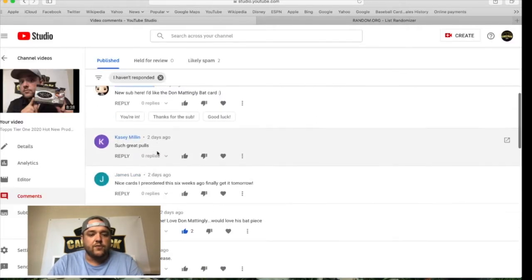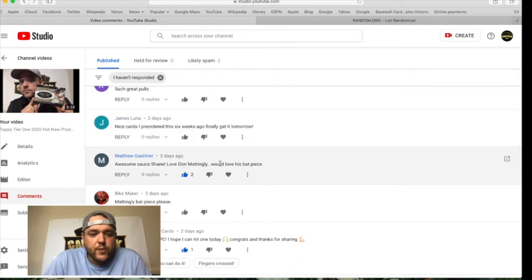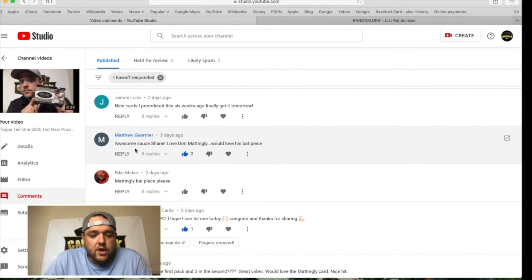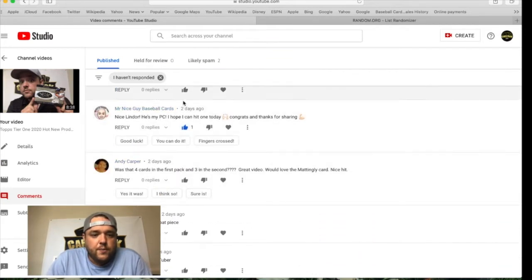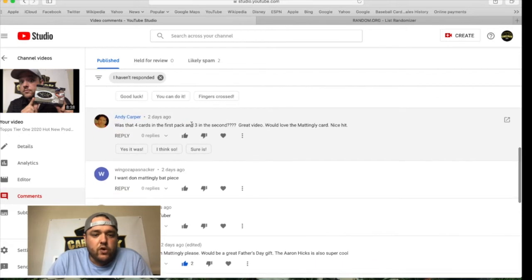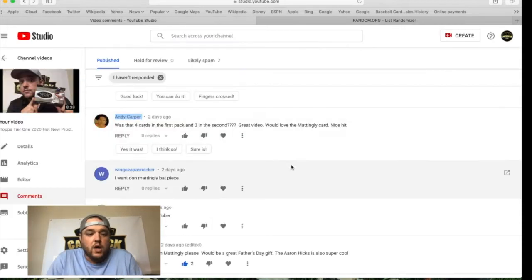'Such great pulls.' Casey Millen didn't even want the piece — just nice comments, nice cards. 'I pre-ordered this six weeks ago. Finally get it tomorrow.' Pull some amazingness. 'Awesome sauce, Shane.' I think I've even liked this comment. 'Love Don Mattingly — would love his bat piece.' The fact that he wrote 'awesome sauce' means he's a supporter. Welcome on board, Matthew. 'On to the next — Mattingly bat piece please.' Not going to happen. 'Nice Lindor — he's my PC. Hope I can hit him one day. Congrats and thanks for sharing.' Just a nice guy. 'Great video — would love the Mattingly. So interactive and the whole show.'